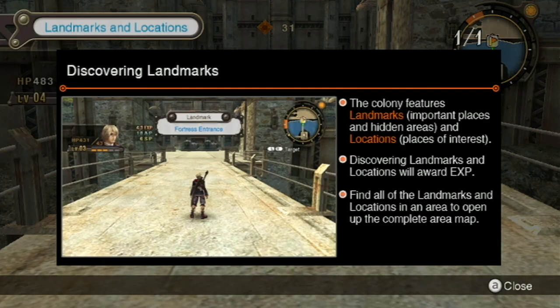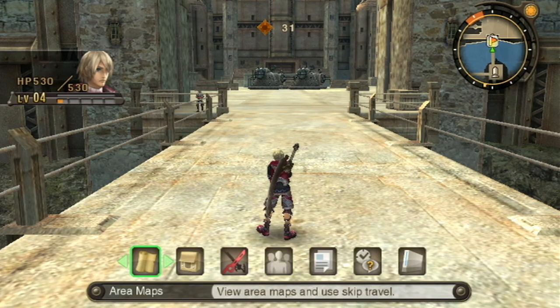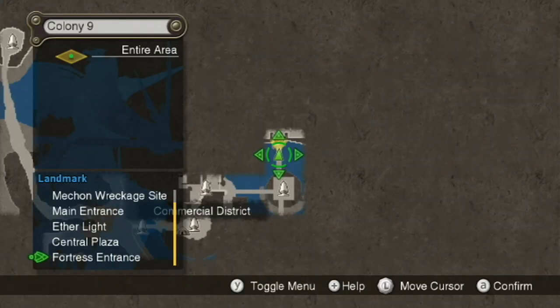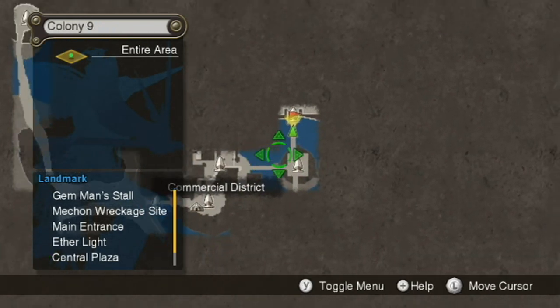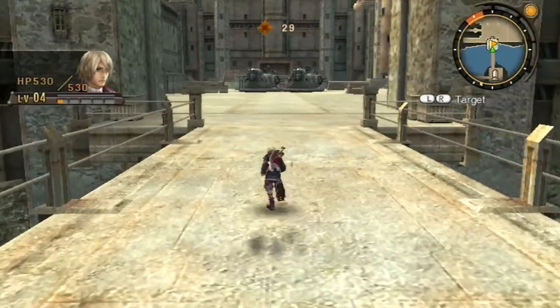Discovery landmarks are important - whenever you die, you'll respawn at one, and finding them rewards you with XP. Find them all to complete the map. If you take a look at the area map, you can see where you've been so far. Get all the landmarks and the entire area will be shown. I said double tap because I'm playing with the GameCube controller.